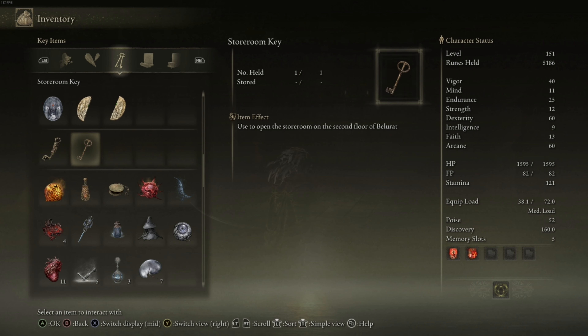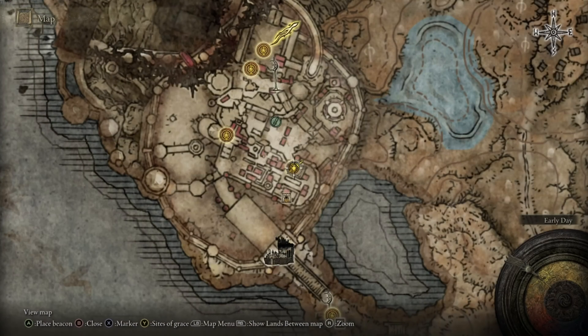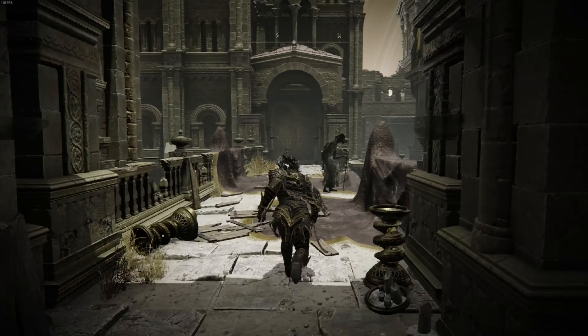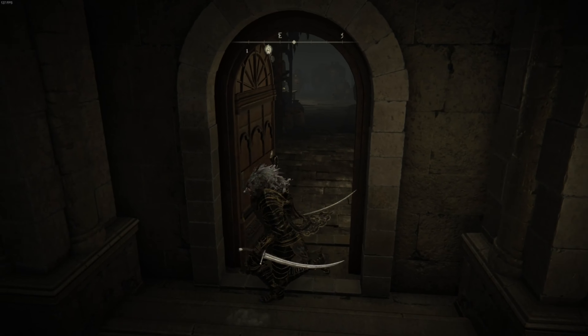So the first one is pretty obvious — I think most of you guys probably found this already. The storm room key gets given to you from the main boss of the area, the lion. Once you have the key, simply go to this small private altar bonfire over here, head to the left, and cross this bridge right here. And this is the door you're going to be unlocking.